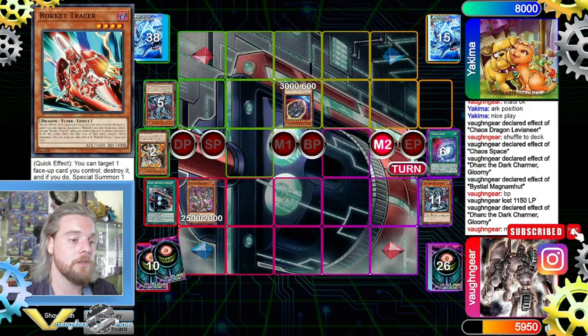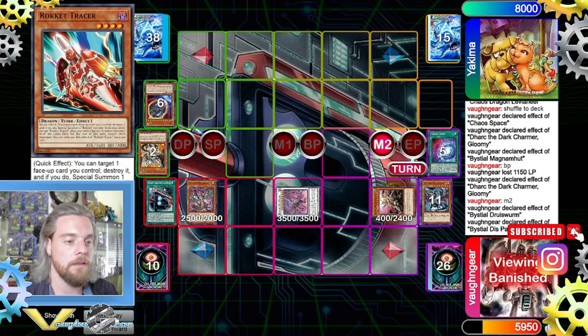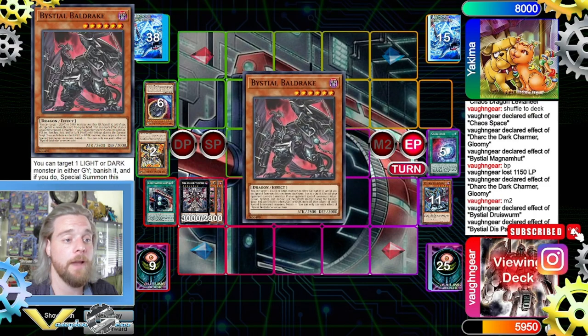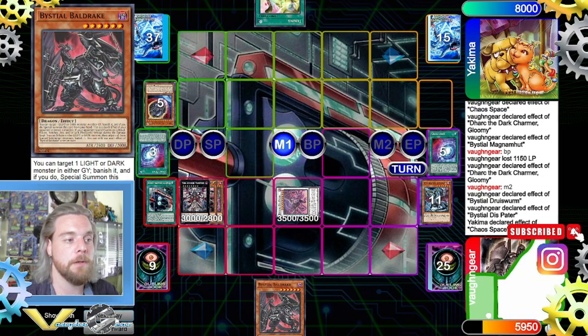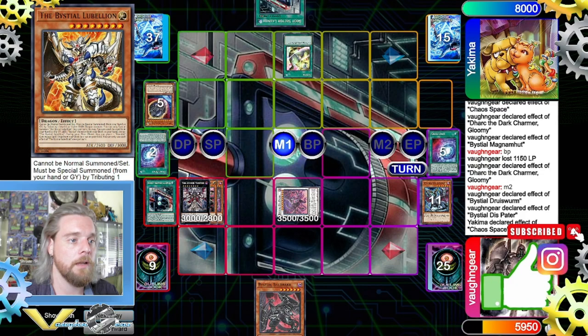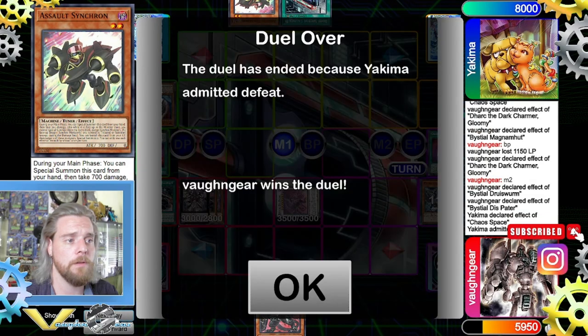We use the effect and add a Rocket Tracer because we didn't normal summon — we started play with Quick Launch — then normal summon Tracer, make Beast Stealer, use Drawswarm to send. We overlay those two for Zombie Vampire so they don't get back. We won't use the effect since our opponent doesn't have much — we don't want to give more options. End phase: we add Bulgic instead and pass. Opponent draws Tuning, uses Chaos Space to add back, does Tuning to get Assault Synchron, foolish mill — and that's it for the match. COD wins.